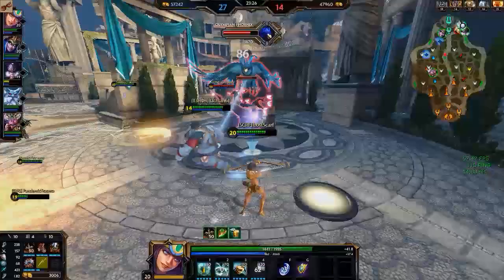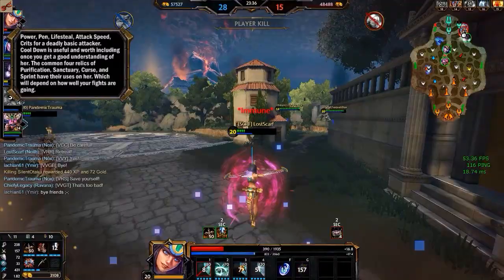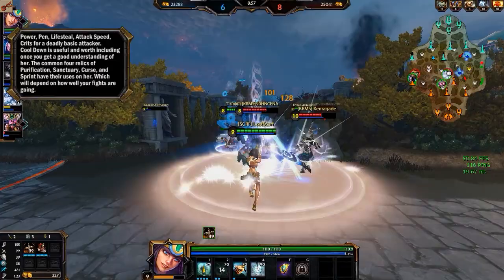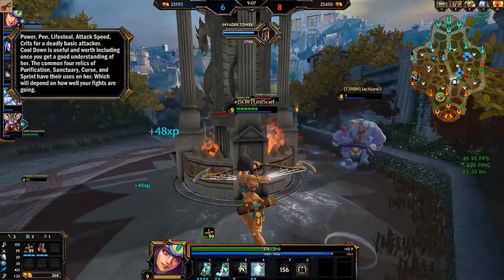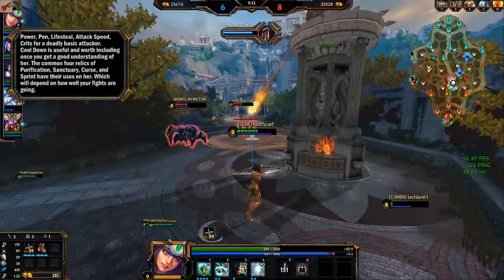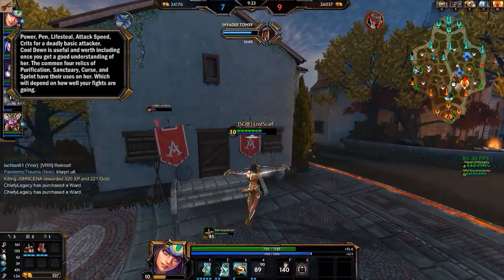Purchases for Neith. You want to get power, pen, life steal, attack speed, and crits for a deadly basic attacker build. Cooldowns are important and useful to have in your build, but for beginners, work on your basics first. Once you're comfortable with her abilities, get cooldowns so you can cast more often. She can be a very powerful caster and a very powerful basic attacker, but at the end of the day you're going to get kills through basic attacks, so put more focus on that. When it comes to relics, the common four relics are probably the best ones for her — Purification and Sanctuary for defense, and Sprint for aggressive pressure. It all depends on what you're fighting. It's never a bad idea to do one aggressive and one defensive relic. Usually you should err on defensive first.